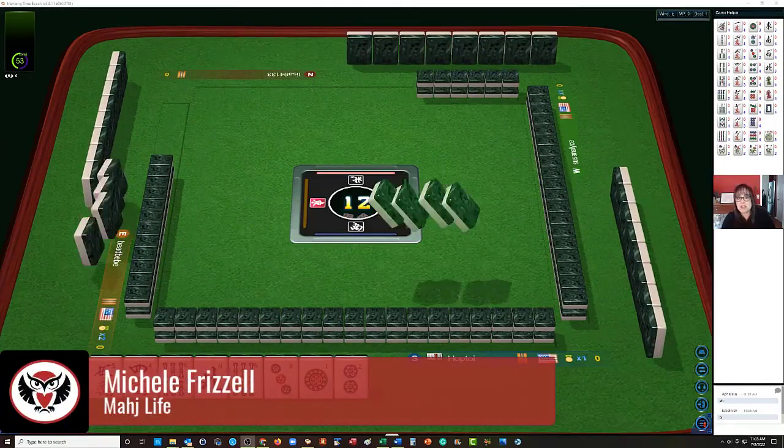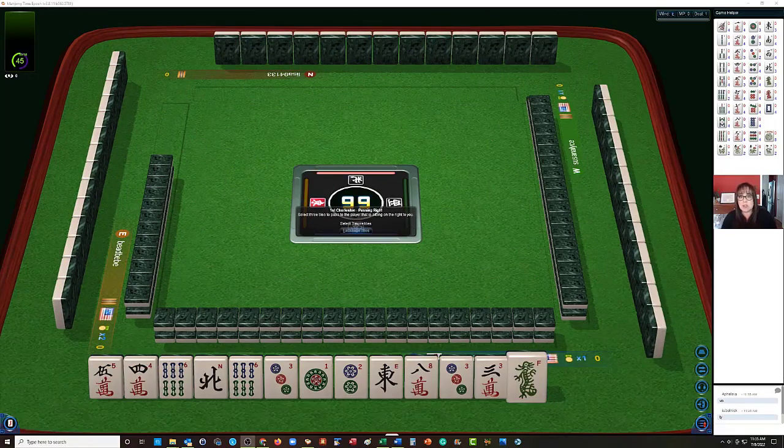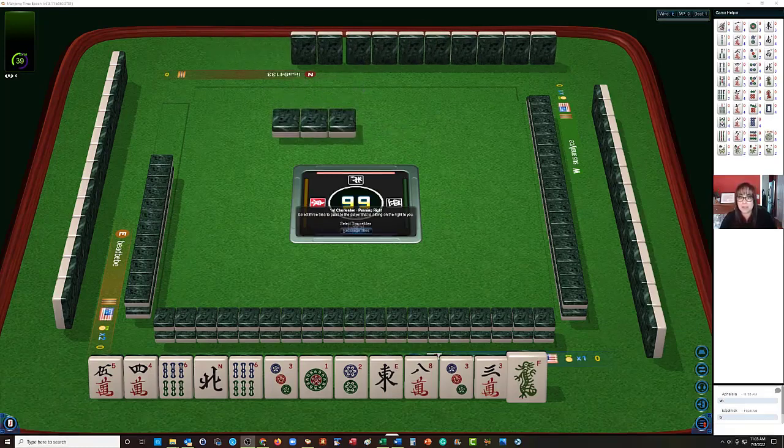We just launched into a game at Mahjong Time. In this strategy theory session, we're going to be playing American Mahjong using the National Mahjong League card. If you haven't played at Mahjong Time yet and you want to give it a try, look for my email in the video description below — I can send you information about that VIP trial.